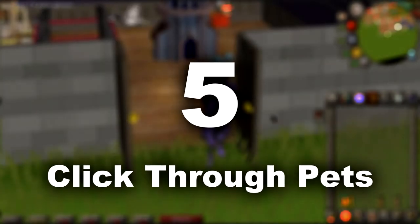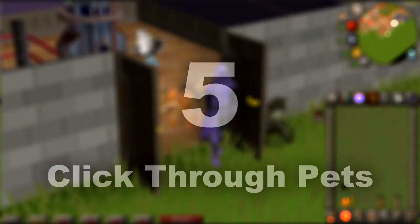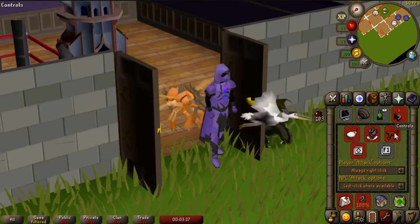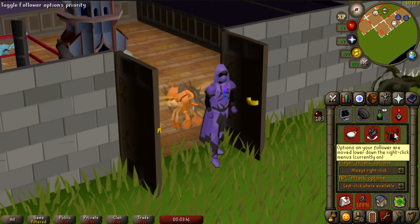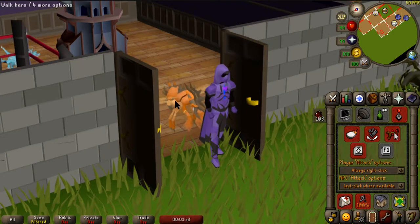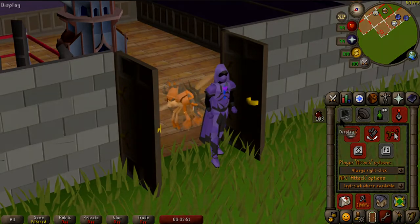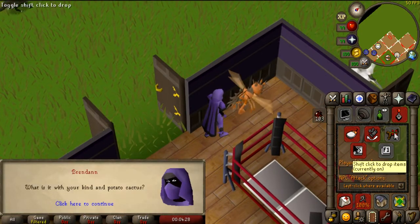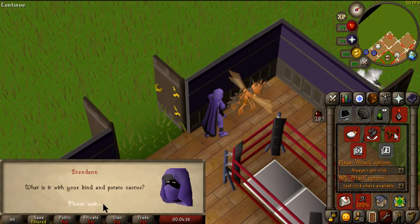Number five: clicking through your pets. If you've been lucky enough to obtain one of RuneScape's many pets, you might be having trouble with accidentally picking up your pet all the time. Jagex made a feature in the options menu under the controls tab to change the right-click option order on your pet, so your left-click will no longer be pick up or talk to.